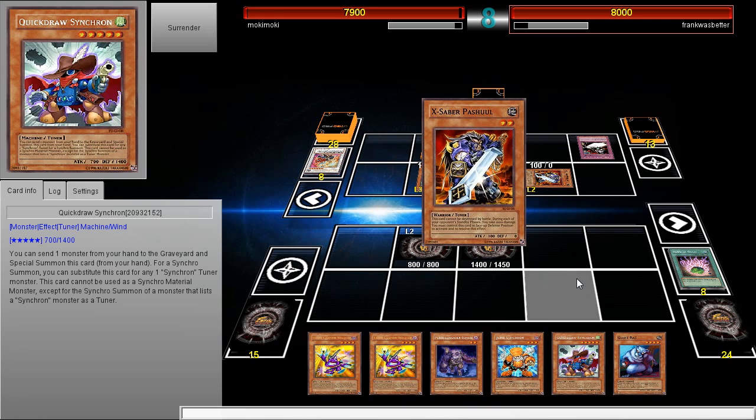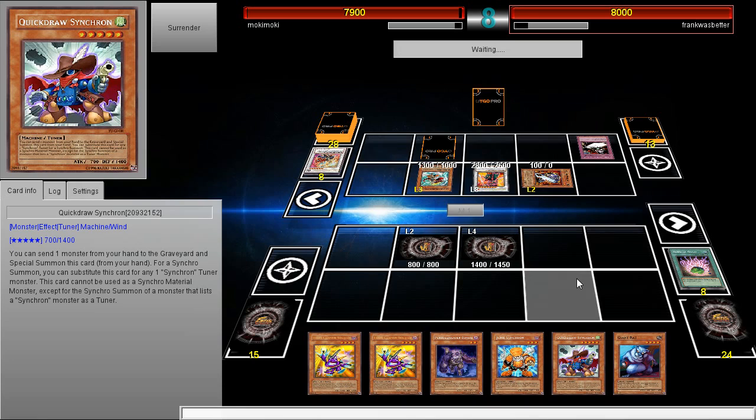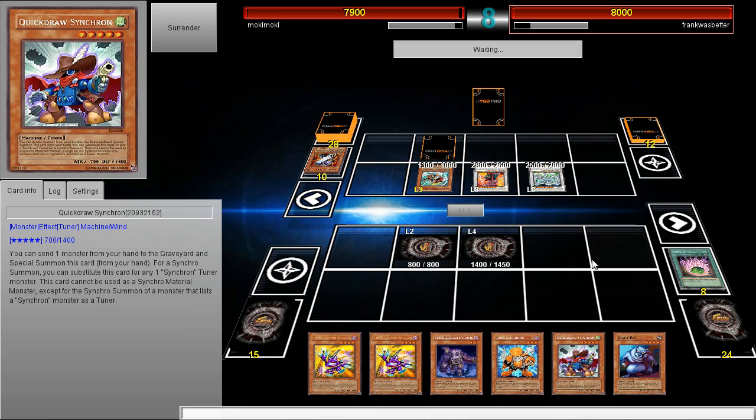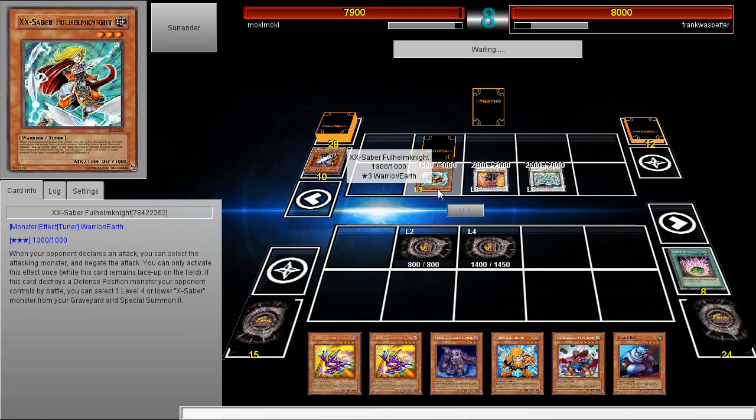I'm glad he's using a lot of cards, because I just want to get rid of all his back row — monsters can't really do anything to me anyway. Stardust Dragon — yes, I knew it! He also has that effect so he can still pull off some stuff, but it's not going to matter too much.